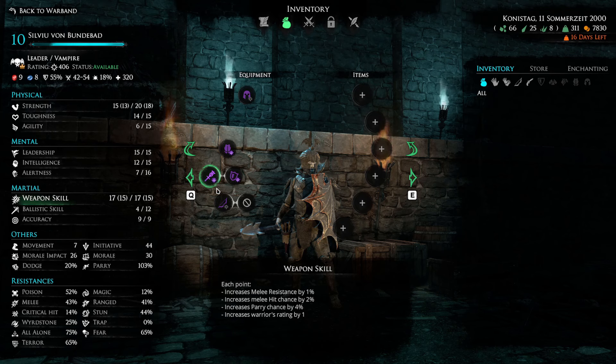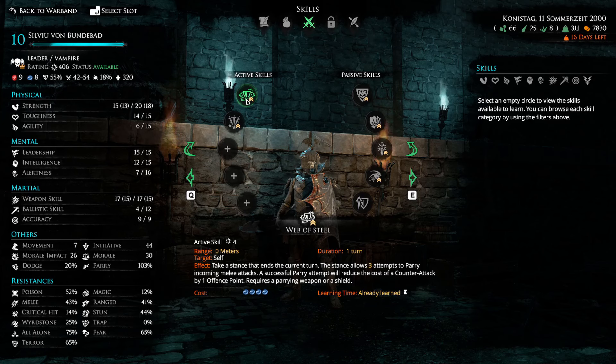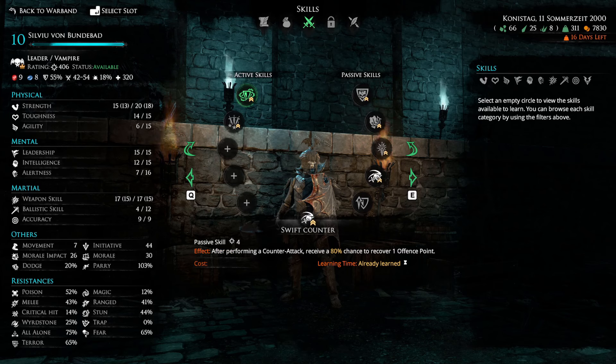I didn't put any points into ballistics because I didn't care about him having a ranged weapon. He does have a bow as a backup in case he couldn't get into combat or was in danger of dying in melee. For his builds, I got Web of Steel mastered. Normally you can only parry once, but the basic training lets you parry twice, and mastering it allows three parries per turn. Each successful parry also reduces the cost of a counter-attack by one offensive point.